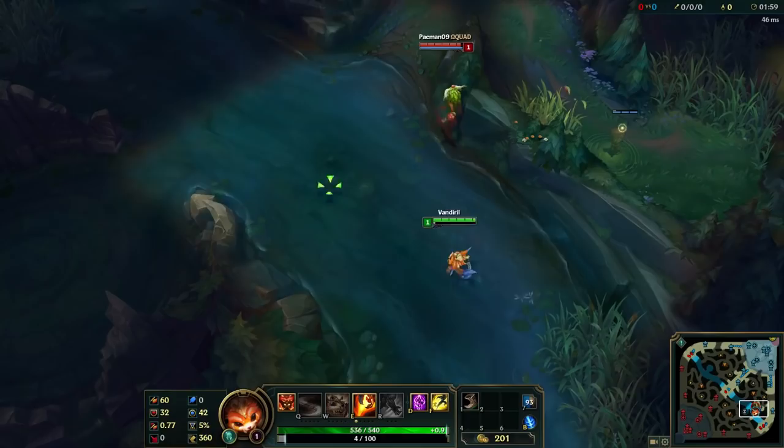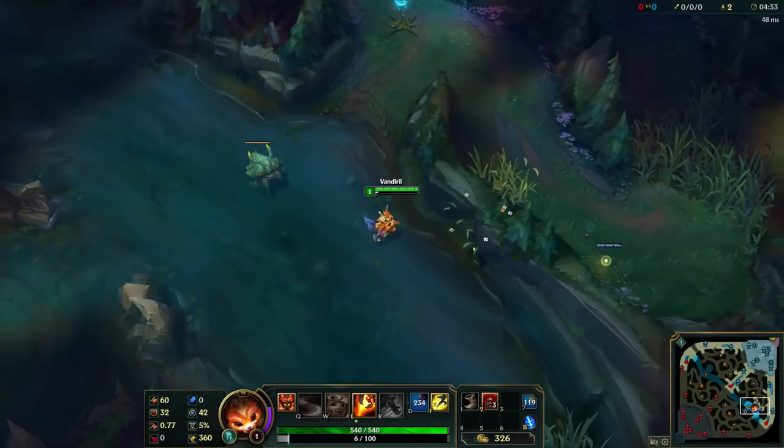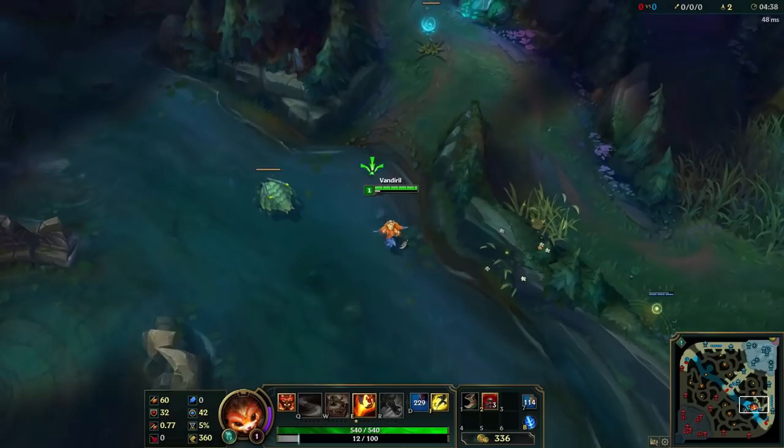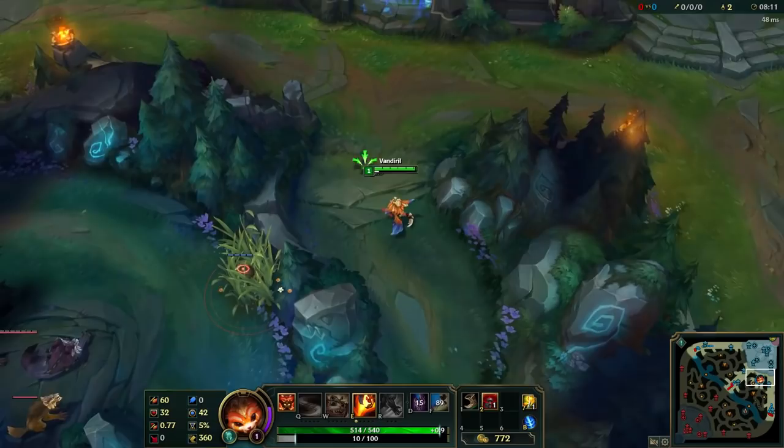So let's try to speedrun some of the epic bugs right now. Bug number 1: the Ivern bush bug. With this bug you are able to hide in an invisible bush. I did a video on that in April 2017, right as Ivern was released to the public servers. The way this works is that you place the bush on the other side of the wall and you hack the wall, and this way you get inside its invisible part.